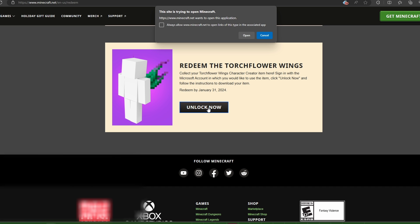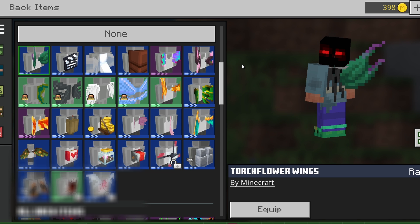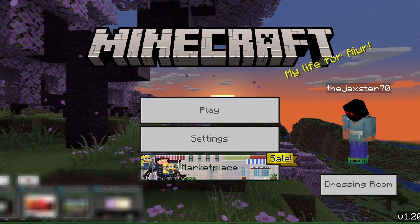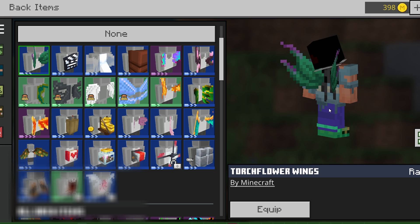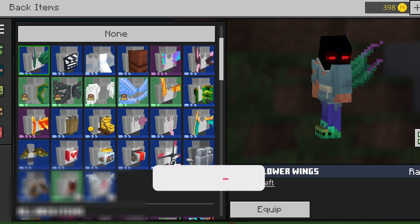What happens is when you click on 'lock now,' it's going to ask you to open up basically your Minecraft program. A tip: make sure you already have Minecraft open so that it brings you to the right character creator item and works correctly. If you don't have Minecraft open, it could cause an issue. So if you open it up and it doesn't open to the right thing, just open your Minecraft up to the main page and go back out here. Then you can go back to the page for the torch flower wings, click on 'lock now,' do the same thing. As long as you've got Minecraft open, it's going to take you to the right page. You can see the torch flower wings — kind of different. That's how you can get the torch flower wings.